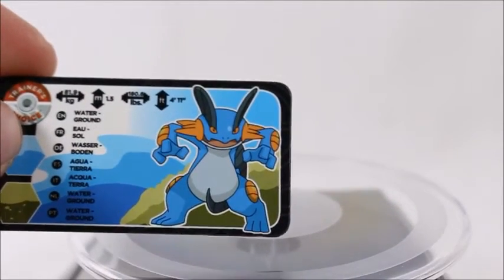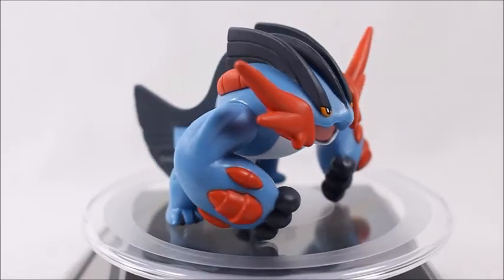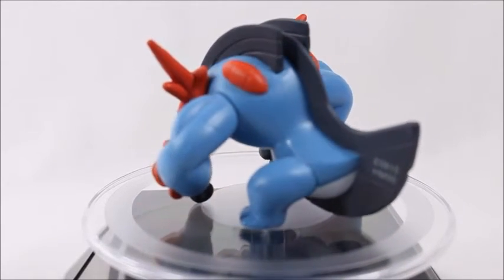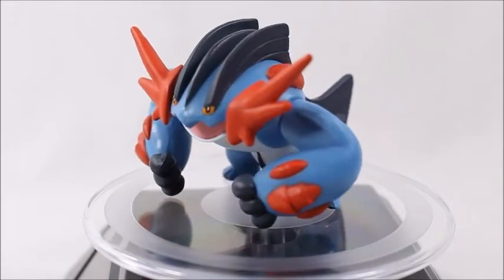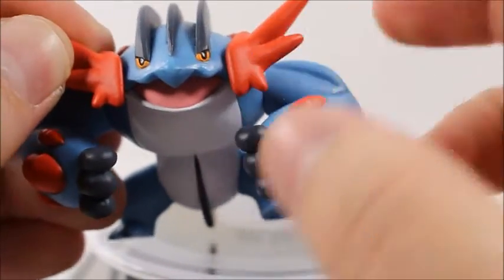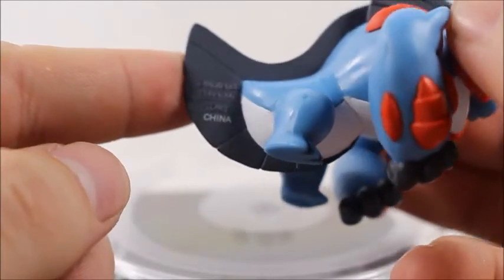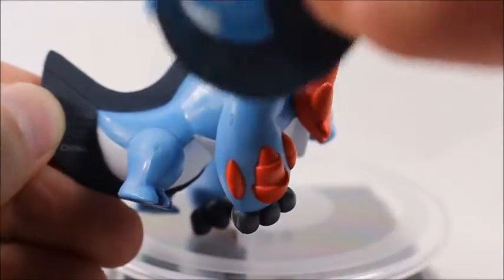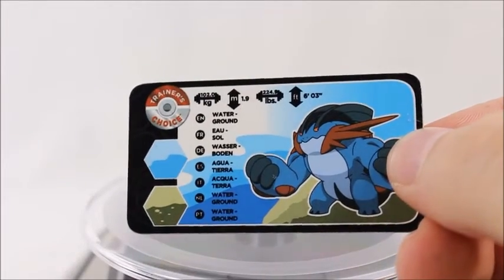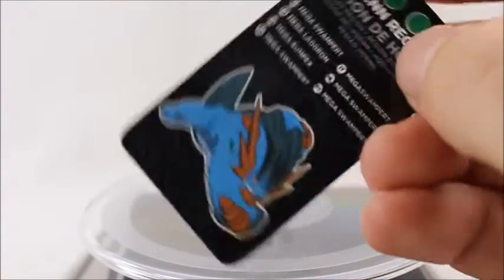Last but certainly not least — Mega Swampert, looking like a beast! On the packaging art he looks a little more muscular in the arms; the figure should be a bit more muscular, but I'm not complaining too much. His arms are articulated — they can go up and down just a bit, though the range of motion is limited by the cheeks. But look at that pose — he's a beast! The product code placement is not too bad here; I don't understand why they couldn't have done Swampert's like this. Here's the Mega Swampert card — he's six feet three inches and 225 pounds, he's a beast.